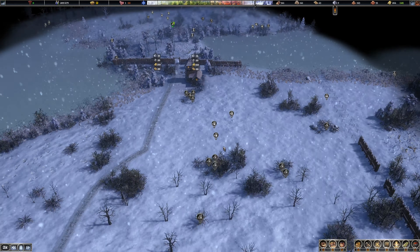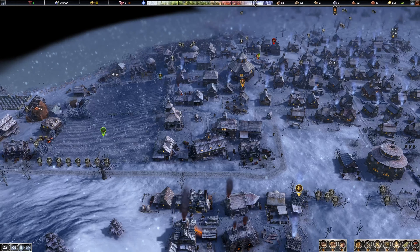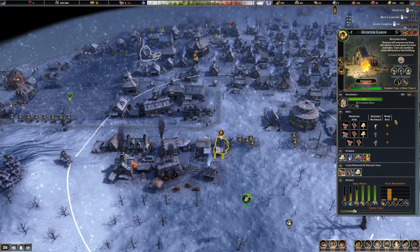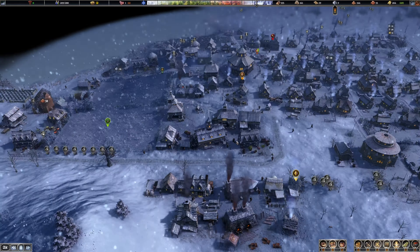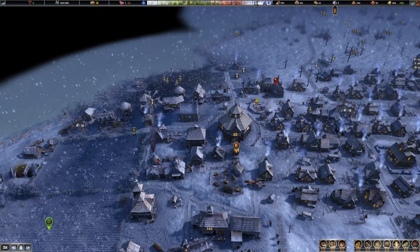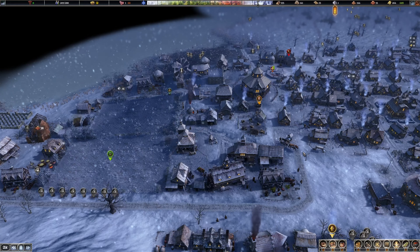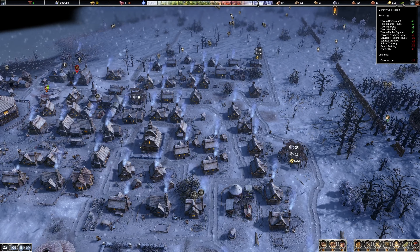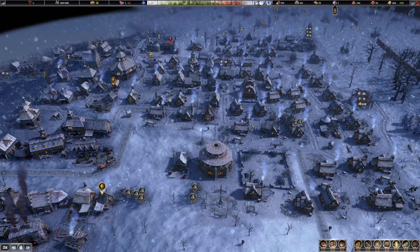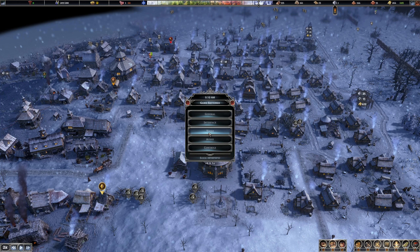We need stone - the game is so not optimized. This could be upgraded - hunter cabin - but I'm not going to upgrade the hunter cabins. Any traveling merchants yet? No. We're getting 50 gold a month which is insane. I can't stand this pausing every time you do something in the video.